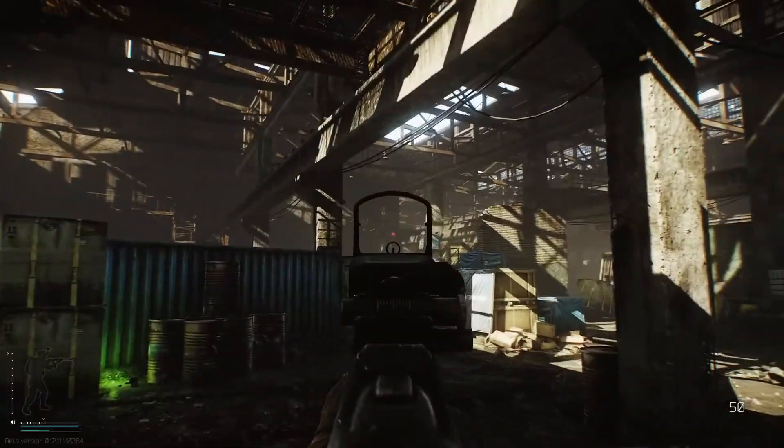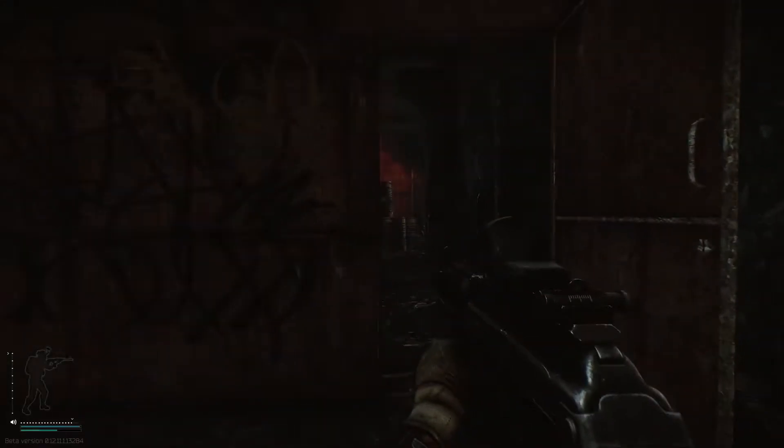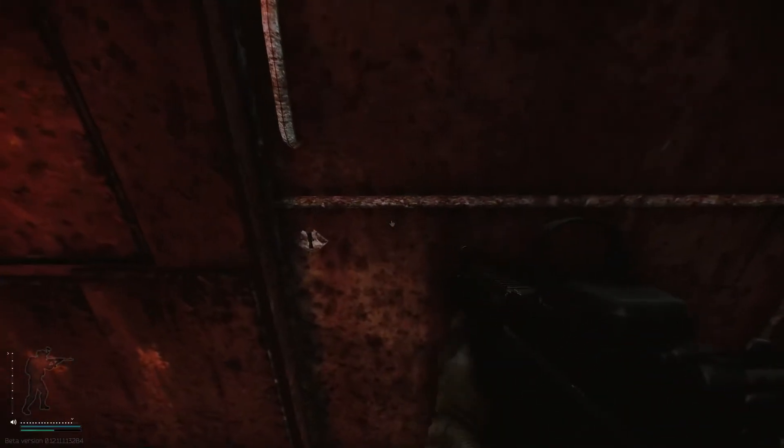For a nice reference, there's the office building now. We've come right round the other side, and the last extraction point is this door right here. Again, you do need the key for this one.